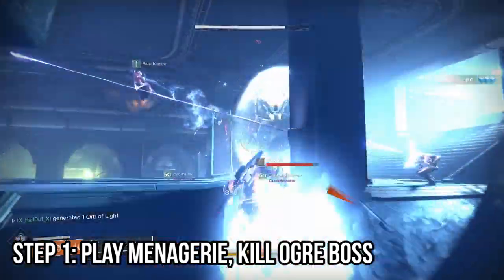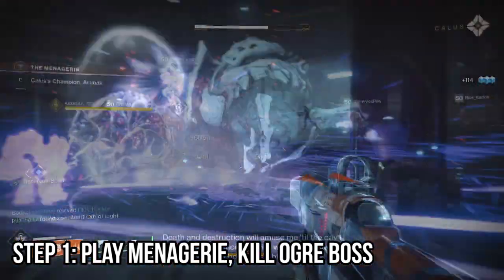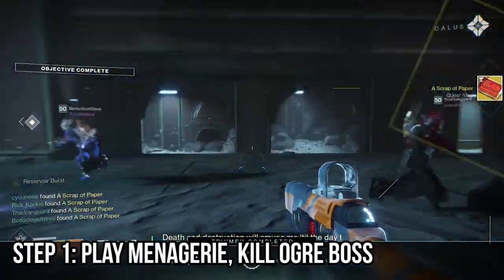Explode Thrall, pick up the Relic, throw it at the big bad to lower his shield, and kill. Obtain the scrap of paper and bring it to Petra.